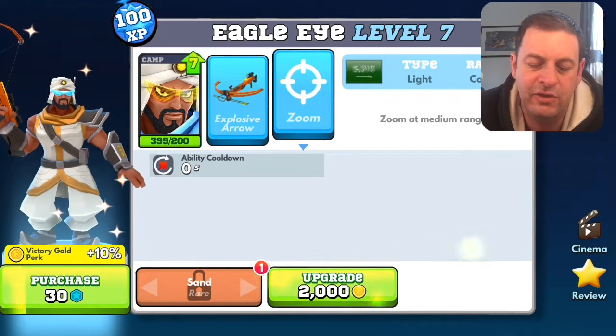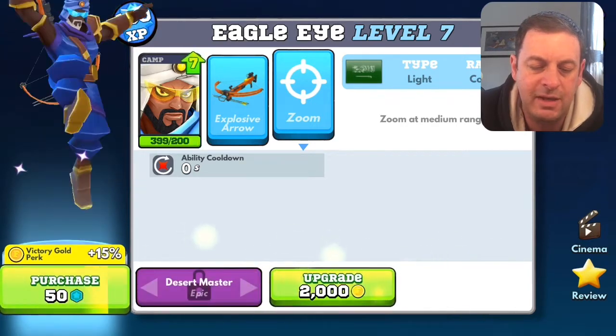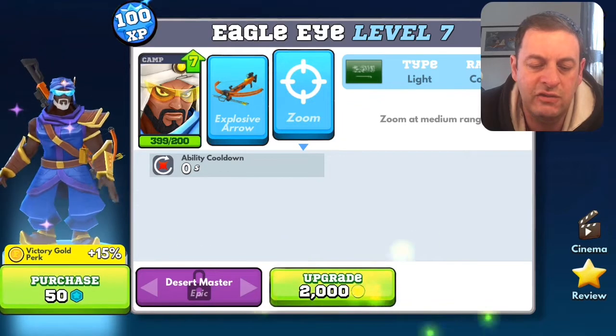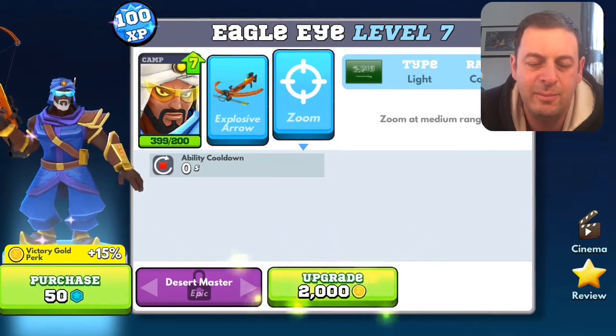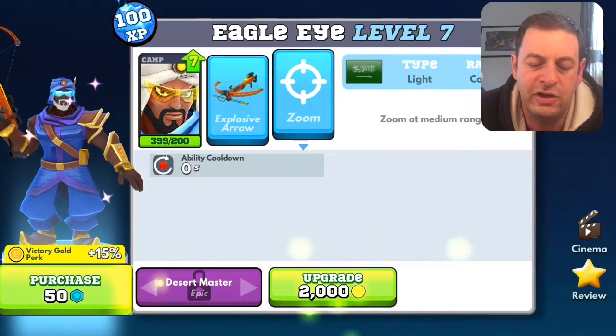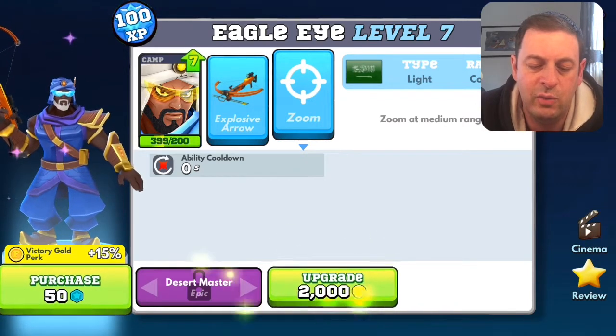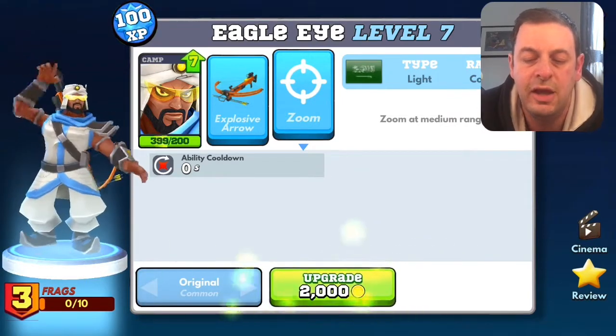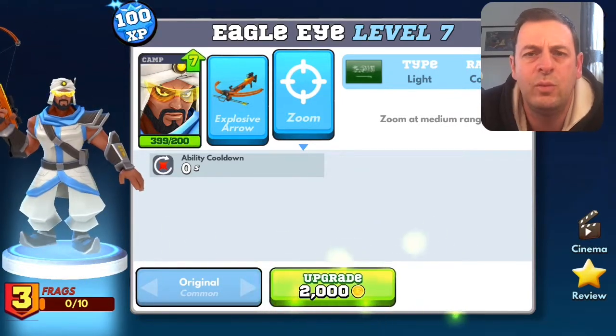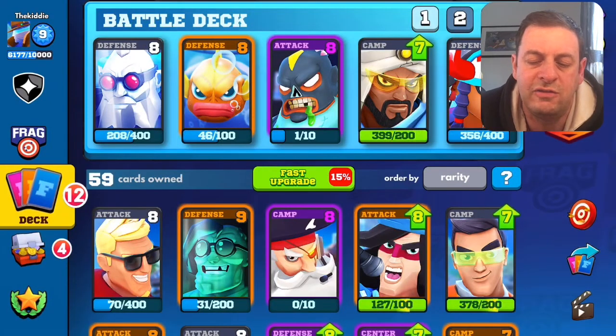You've got Sand which is rare - that one was pretty much standard, not really that impressed with that one. Desert Master is epic - now that one looks quite good, I do quite like that. The dark skin, the white beard and the shades makes a pretty cool effect on him, so that one is definitely worth looking at if you're looking at getting some decent skins for this guy.